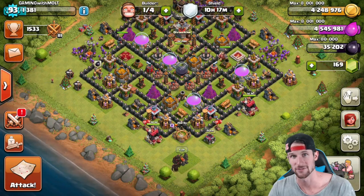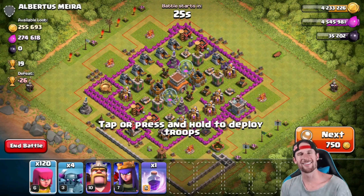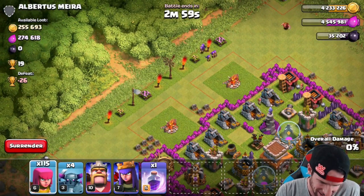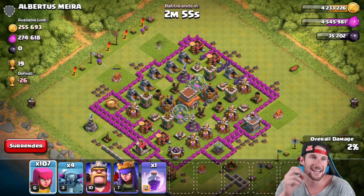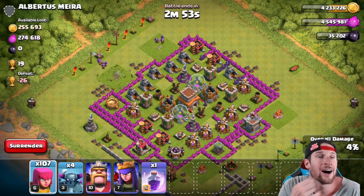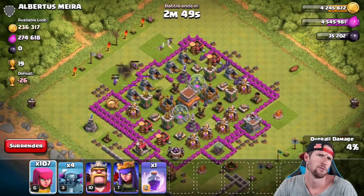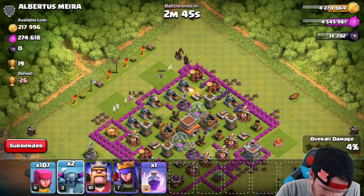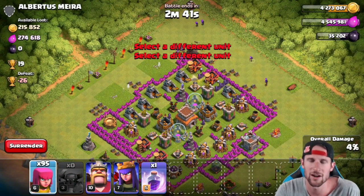So we're going to go ahead take this Pekka-Arch strategy, find ourselves a base that has a lot of loot, steal all that loot, come back and upgrade some stuff. All right guys, look at this — another case like the replay I just showed you. We're going to take out these buildings on the outside. We've got over 500,000 in resources!